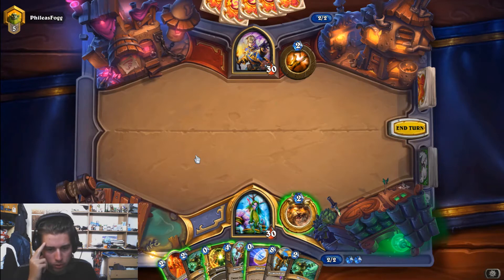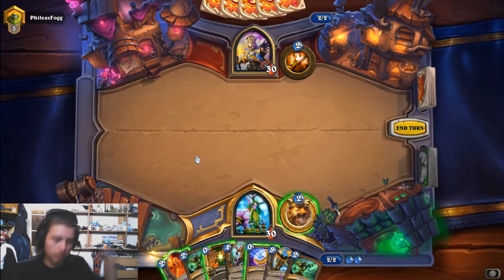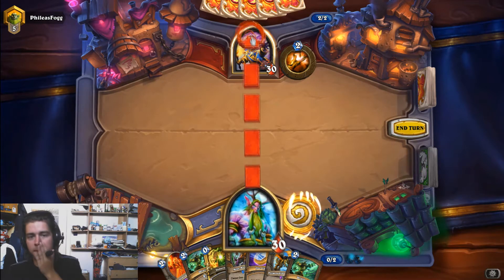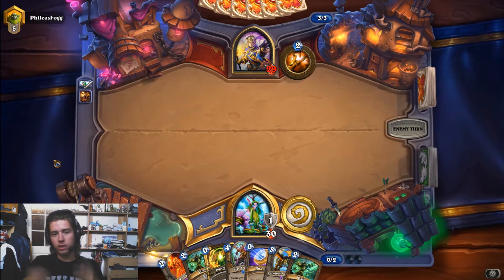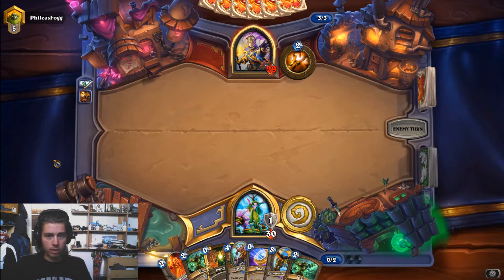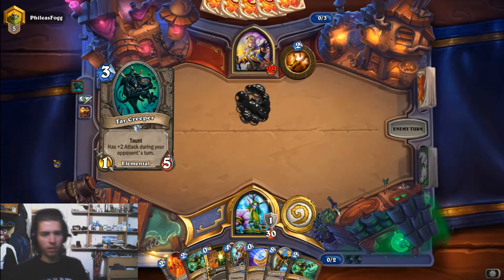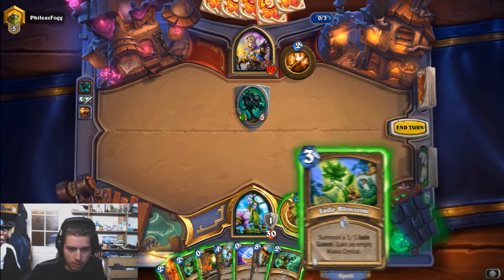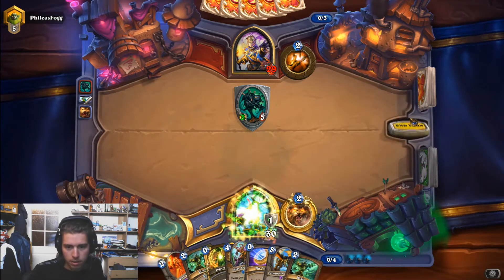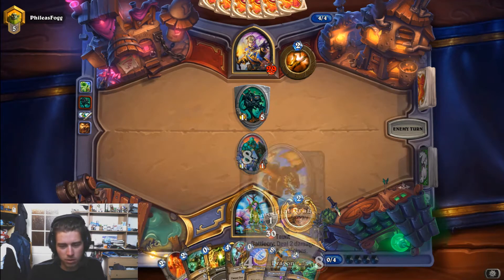I'm thinking if I want to innervate the Mirekeeper, but we can coin it next turn, and I like it more because he's not doing anything as well — there's no need to play the Mirekeeper right now. The Mirekeeper — sure. Oh, Jade Blossom though. Alright, we played Jade Blossom. Keep the coin. And maybe we can consider playing the Doomsayer.